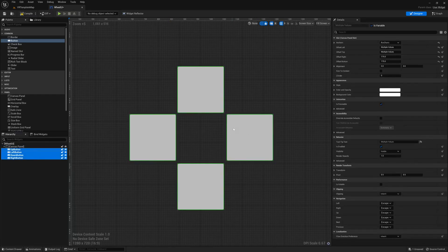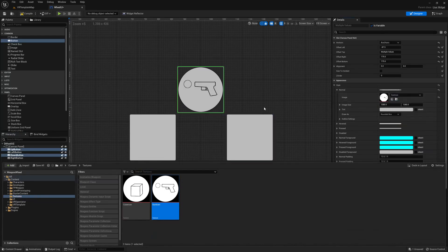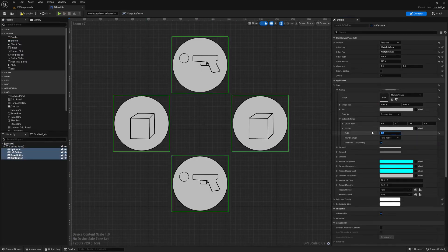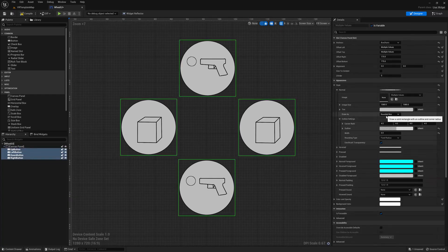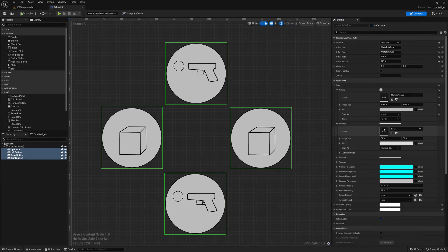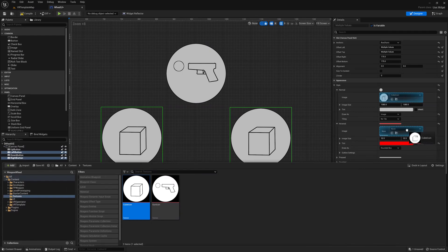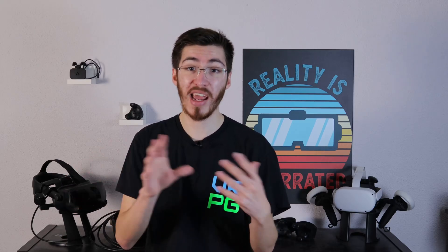I'm also going to modify the appearance of these buttons — the top and bottom ones will get a pistol icon and the left and right ones will get the cube icon. I'll also modify the hovered state: I'll set the same images but make them bright red so I can easily tell which one is being hovered. The default colors are a little close together, so making them drastically different makes it easy to figure out which one the player is actually trying to select. We'll leave the UI alone for now and come back to the event graph periodically.